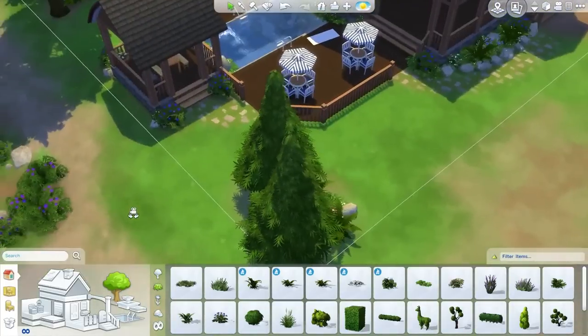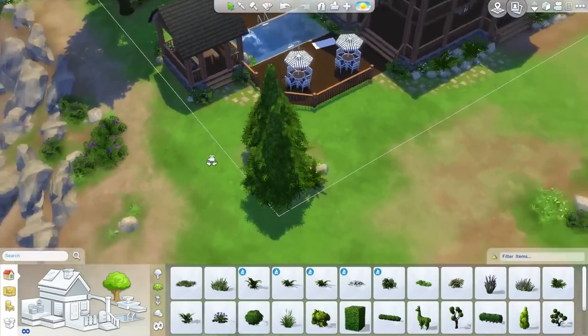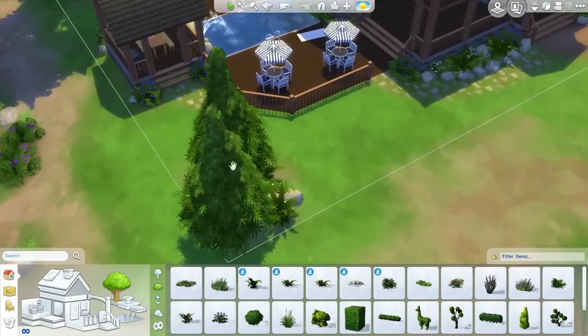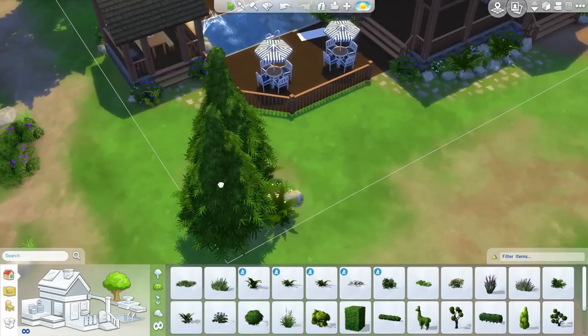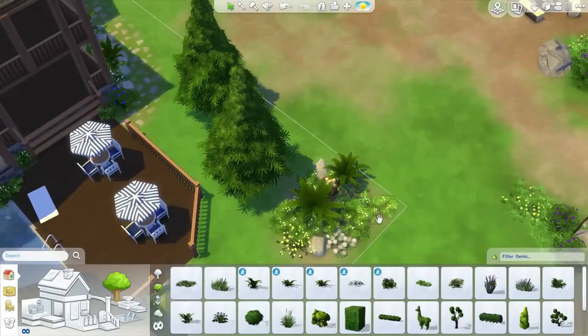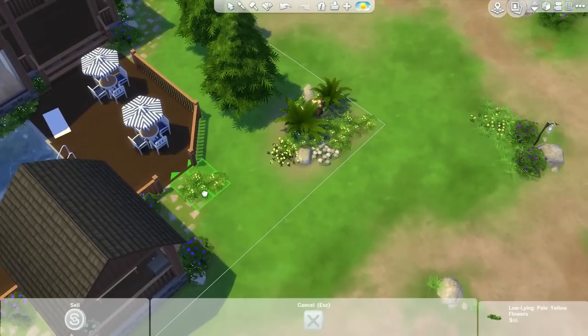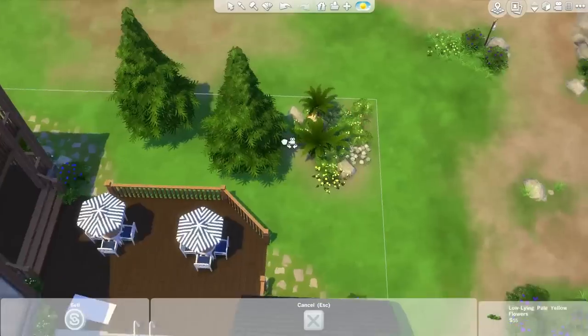They should still be able to use that chair — I'm surprised by what Sims can use in this game when you use move objects to combine things; they can actually still use a lot of things. Moving over to this side, Alex suggested replacing the pine trees right here with a campfire. So I'm going to move this cluster of pine trees and plants over to fill in this spot, and then where the trees were, have a campfire. I think that would look nice because there's already a dirt path going from the stone path over to it.